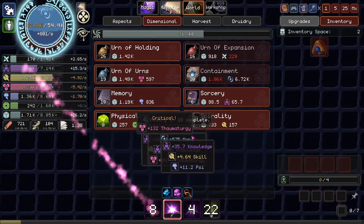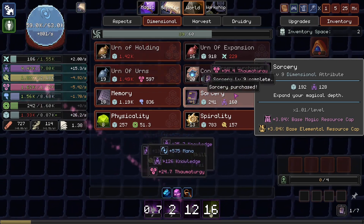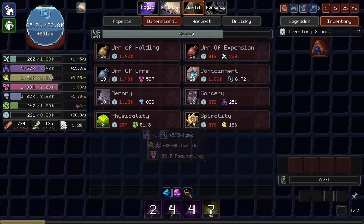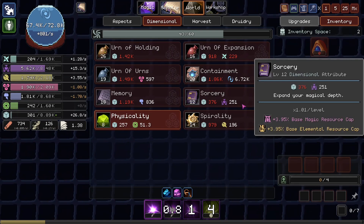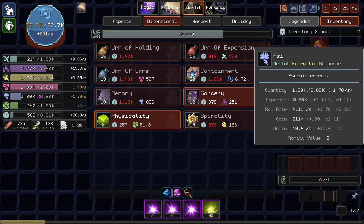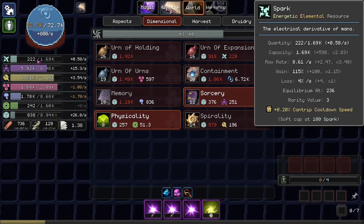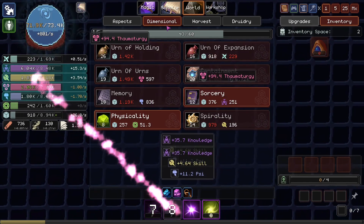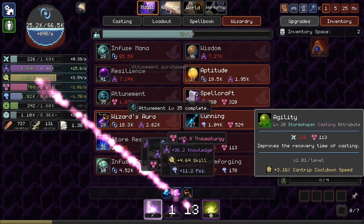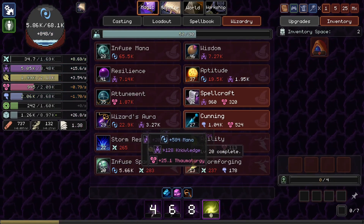Oh look at that — that Sorcery wouldn't be too bad either. It uses up space and knowledge, which we're not using either of right now. Gives us a little bit of Sonic, I think. Is Sonic an Elemental? It's Energetic, not an Elemental one. So that really only helps us with our Thaumaturgy capacity. Could get some Wizard's Aura as well and some Infused Spark. Those are all pretty good too.